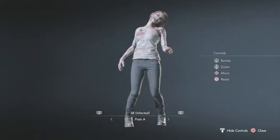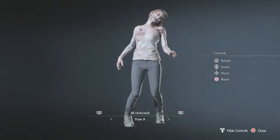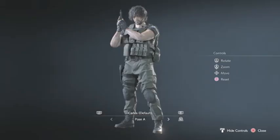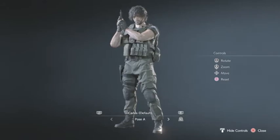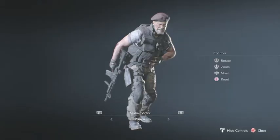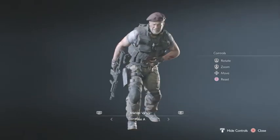You've got Zombie Jill — there are no extra poses to this, she's just Zombie Jill. You've got Carlos, which surprisingly also includes Zombie Carlos. Mikael Victor — no extra poses for him.